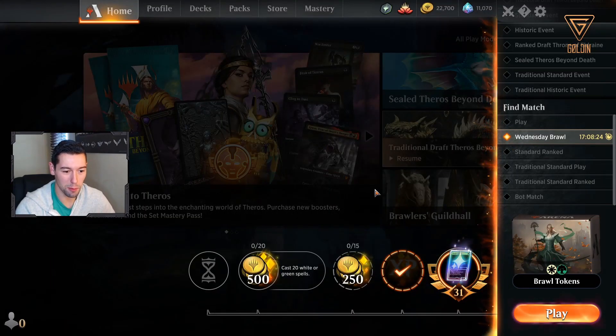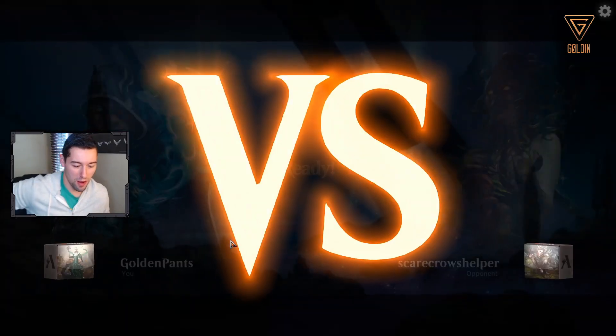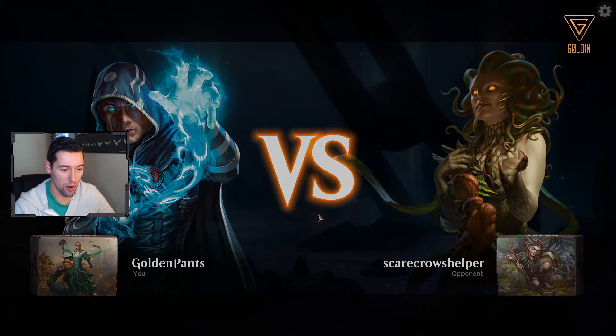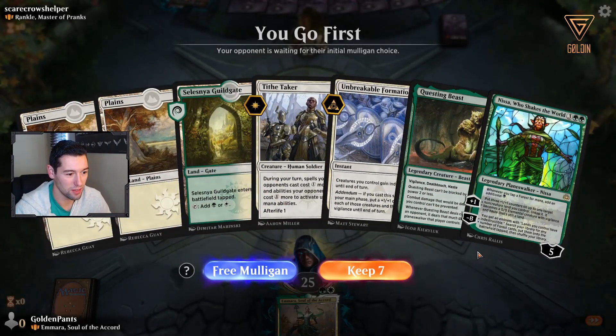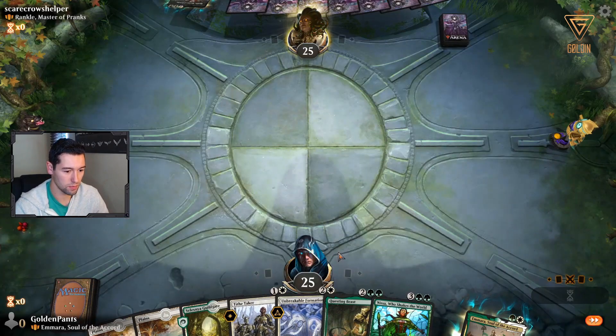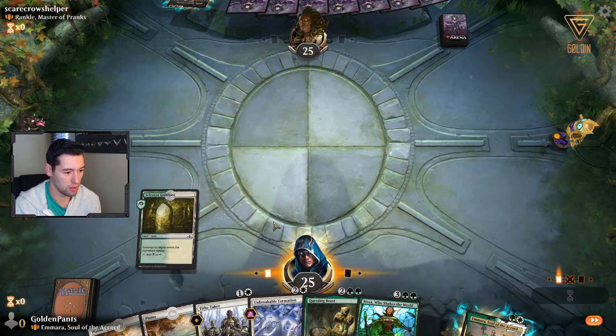I'm really excited to play this - I haven't played Brawl in a couple weeks. We get matched up right away against Scarecrow's Helper playing some Rankle. Should be interesting. Looks like a solid start, though we don't have any ramp for Questing Beast and Nissa, and we only have one green mana so our lands are a little lacking.